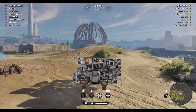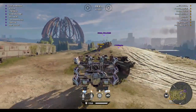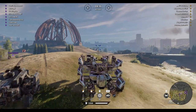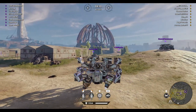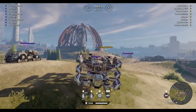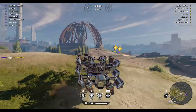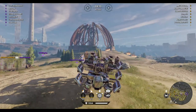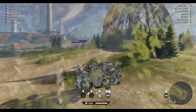It looks like we got the — what do you call it — Nameless Tower map. There's already enemies all over here, and that's something I hate about hovers: everyone likes to drive under you. Let's see — ooh, 700 yellow damage on that guy! Okay, they're clustering around the other side.